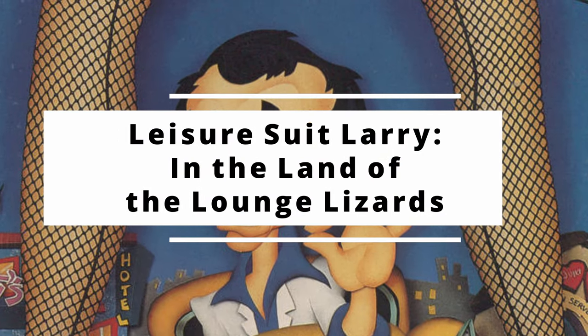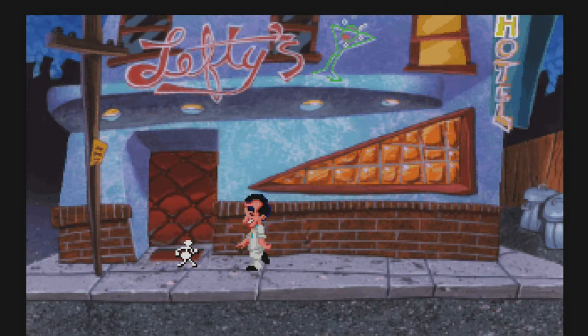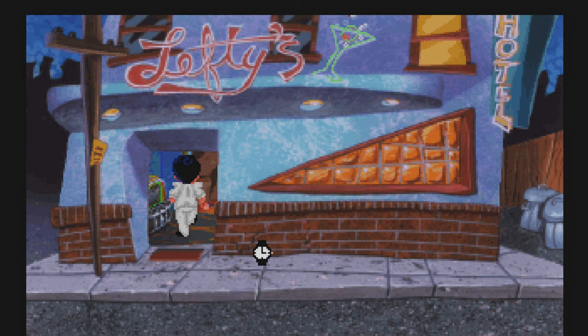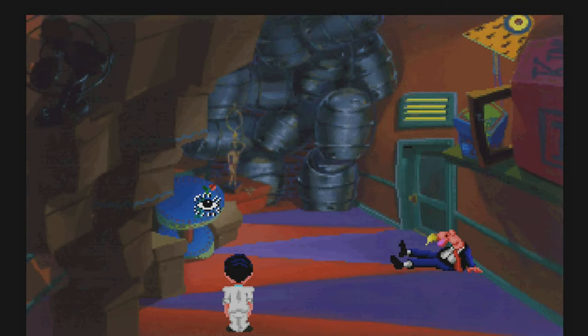Number 7, Leisure Suit Larry. In this spiritual sequel to Soft Porn Adventure, we throw on our trendy get-up and go on the pull. The thing is, our main hero is totally useless in every single way.